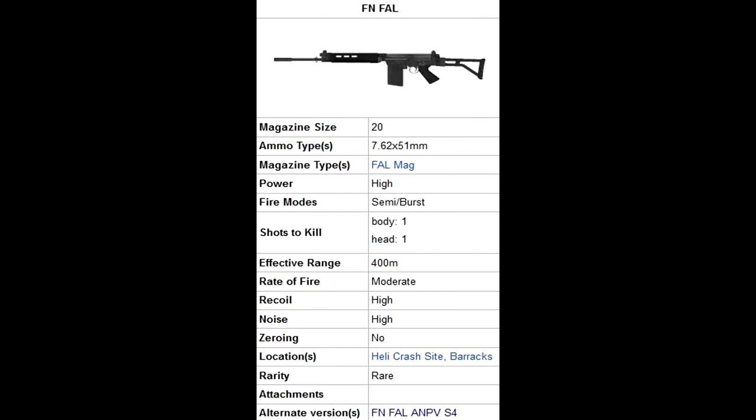On to the FN-FAL. It fires the 7.62 round, the fire modes are semi and burst. It takes one shot to the body and head for a zombie, and about one to two shots to kill a player in the body. The effective range is up to 400 meters or so.